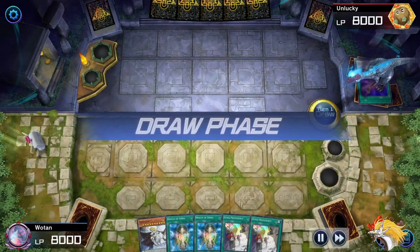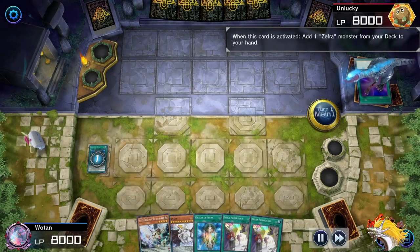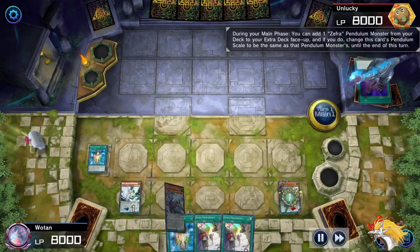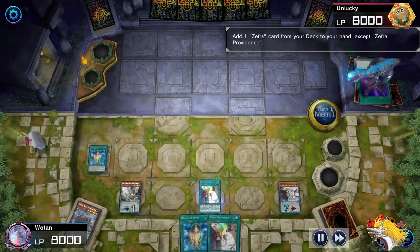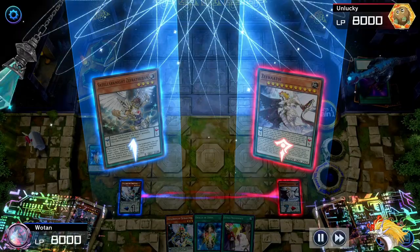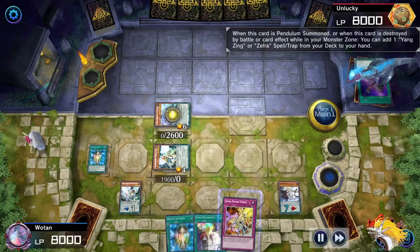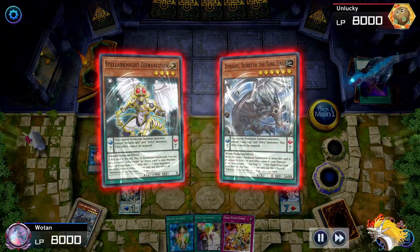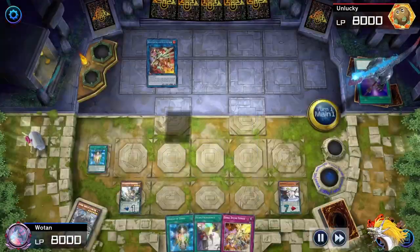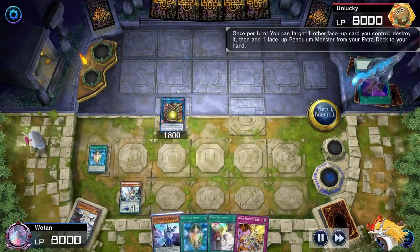Alright, so for our first game our hand is not so good — you could almost say it's unlucky, just like our opponent's name — hilarious, viewer retention through the roof. So since we do open double Oracle and double Providence, the only real line we have is going for a pendulum summon, grabbing our counter trap, going to Electromite, and then going from there. I'm going to just pray I get a good draw off of Electromite — any Metal Foes lets me extend a lot further, otherwise I'm fine with just a Divine Strike follow-up and having Princess.